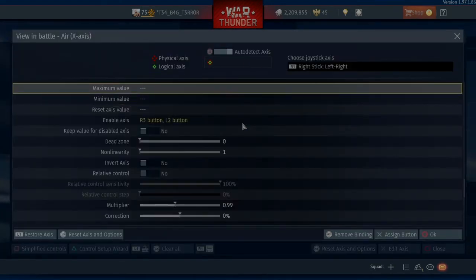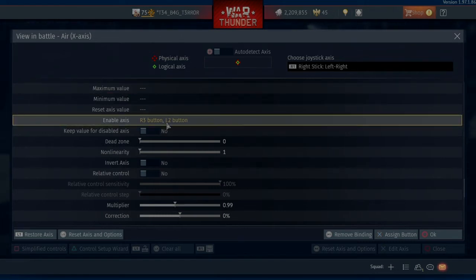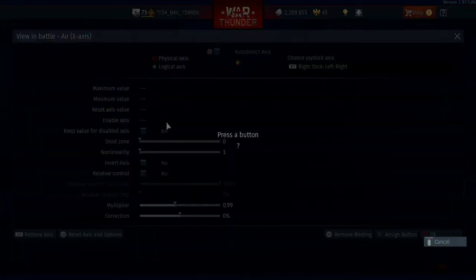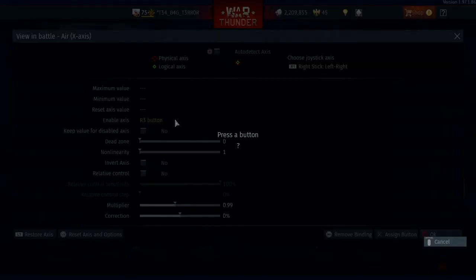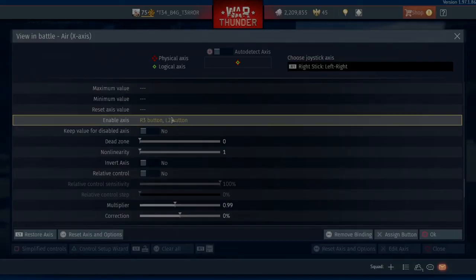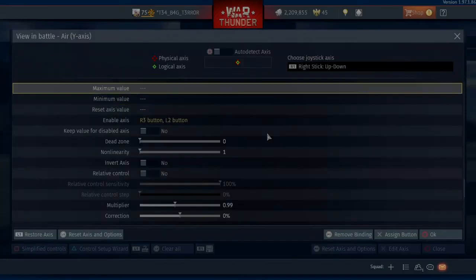Auto detect — mine's on my right stick, so left and right. Come off of auto detect. So my Enable Axis — as I said I've got two controls set. To do that, pretty easy — I'll remove my binding, go on Assign Button, click in my R3 button, add. Now I've only got that. Assign button again, press L2 — now I've got two options, and you'll see why I do that pretty soon. Here's my settings for all this. Edit Axis for the Y axis — auto detect, up and down, come off of auto detect. Do the same exact thing here, and all my settings are exactly the same as the X axis.